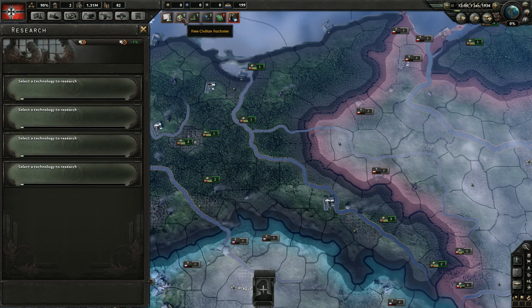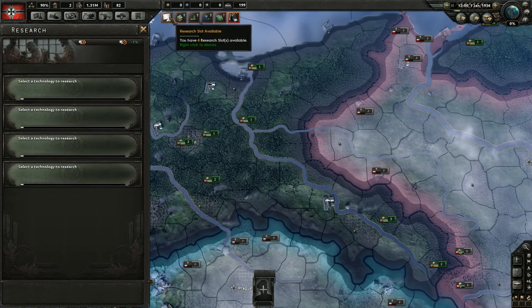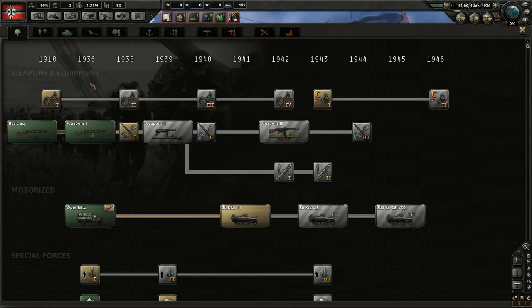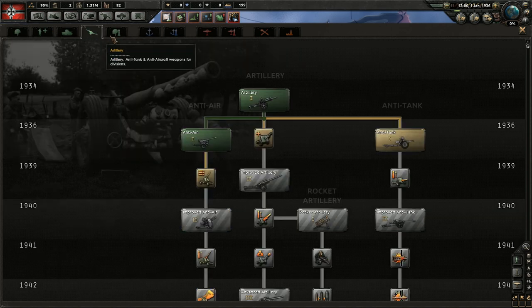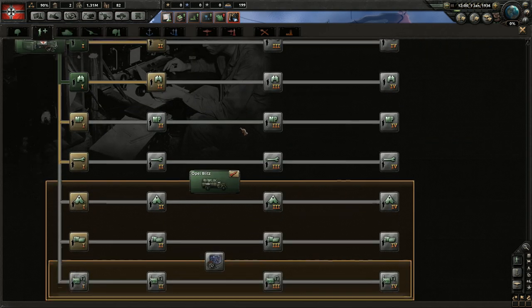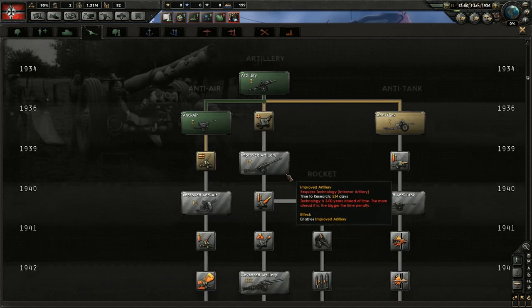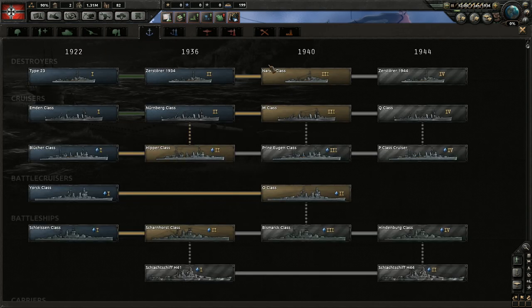Moving along to the research screen — the game is advising us that we have research slots available. You're always going to want to get these filled and be researching something. I'm not going to go too much into these — there are all different types of technology, and which ones you pick will be determined by how you plan to build your army or Navy. Importantly, you're not going to research everything — you just have to pick. Each technology has a year above it, and researching something before that year gives you a penalty. It's not impossible, but it's not efficient — stick to techs where you've reached that year.